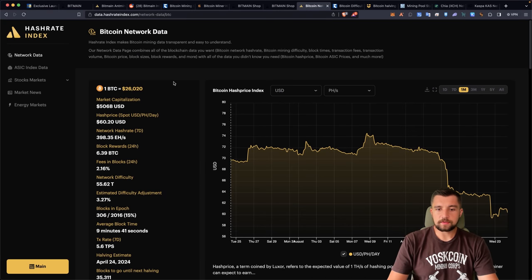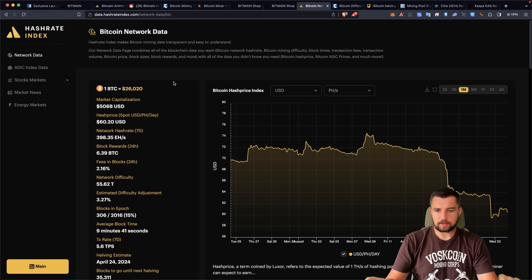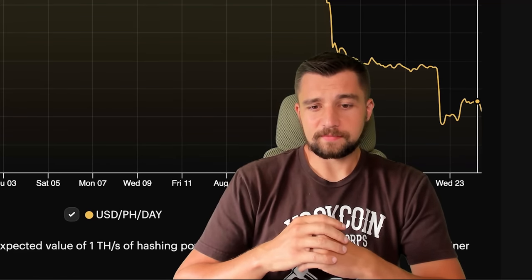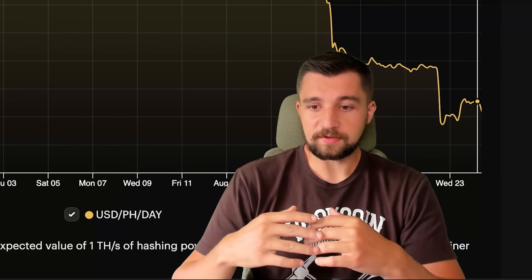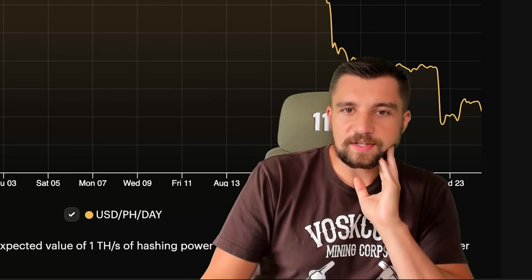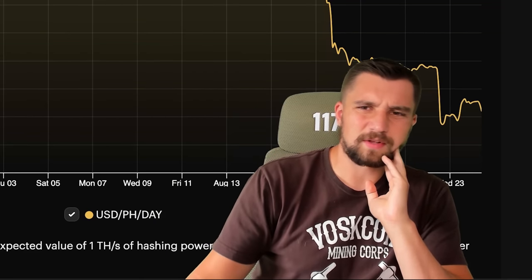The hash price for miners continues to drop. Luxor and Hashrate Index — basically the same company — defined hash price as the value of one terahash of hashing power per day, a term they say they coined. It's a bit self-congratulatory. We are nearly at a one-year low in hash price, which means you can effectively buy more Bitcoin mining hash rate for the money than almost ever.